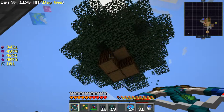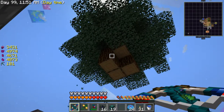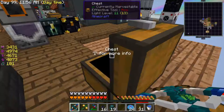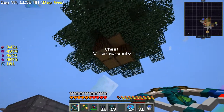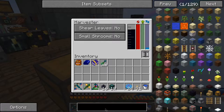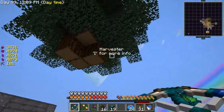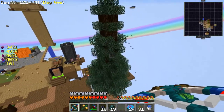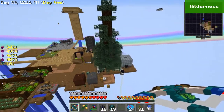I guess we don't need leaves, do we? This puts the saplings in here - it's a bit slow to be honest. But yeah, this is how it's supposed to work anyway. That's a tall tree - looks really small from the bottom.